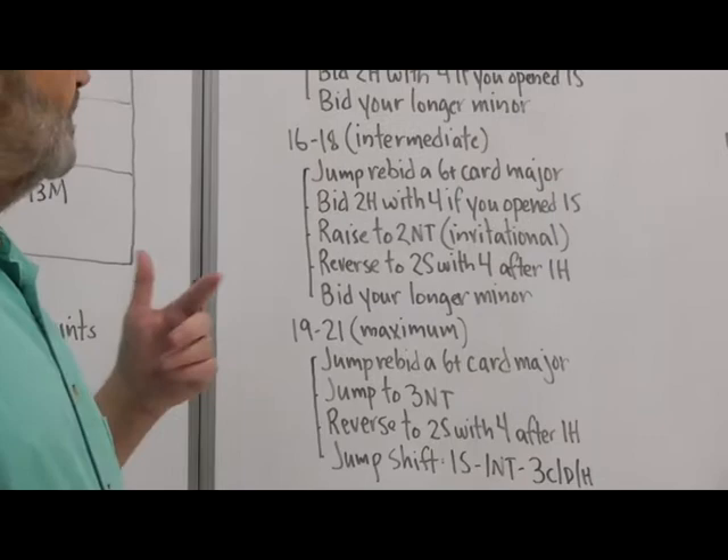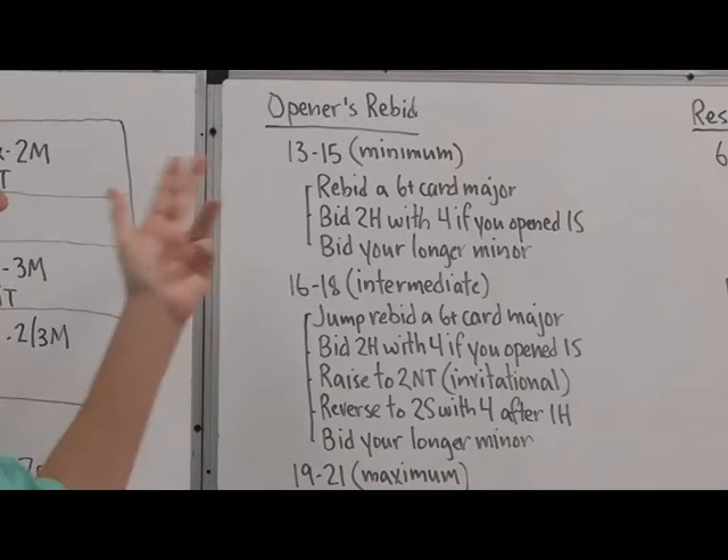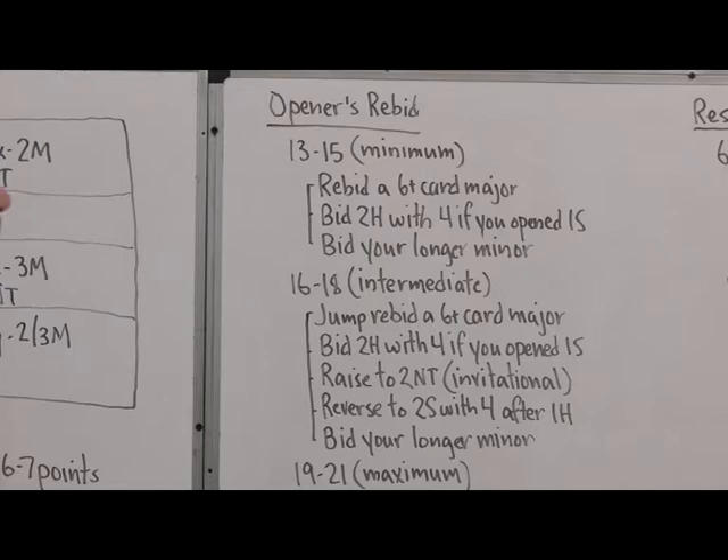You've opened one of your major and partner has bid one no trump, forcing. With a minimum hand, you can rebid a six-plus card major at the two level if you have one. If you've opened one spade and have four hearts, you can bid two hearts. Or if you can't do either of these, bid your longer minor — and it might be a three-card suit. The one no trump responder needs to keep in mind that when opener rebids a minor, it might be short.